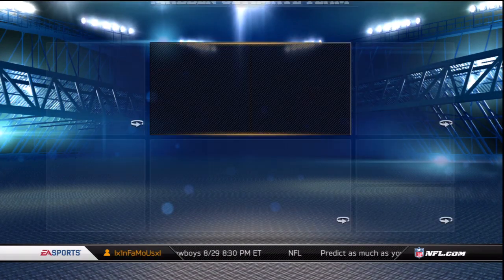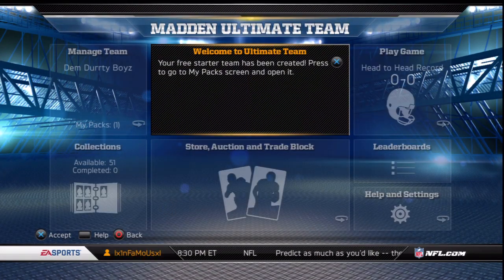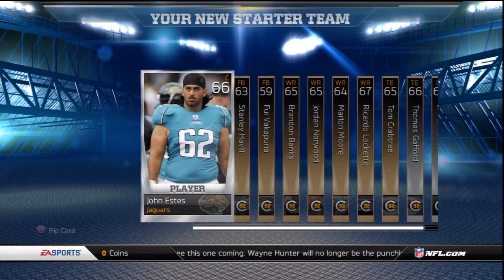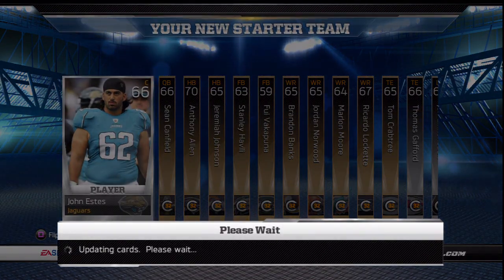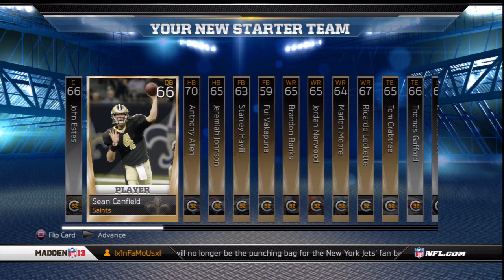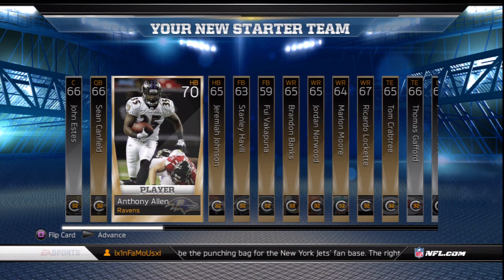Once you choose your starter you will then open up your free starter pack. Most of them will be bronze players with a few silver players thrown in there. Also, according to which team captain you choose, you will receive both that team's home and away jerseys, so you may want to keep that in consideration when picking your team captain.